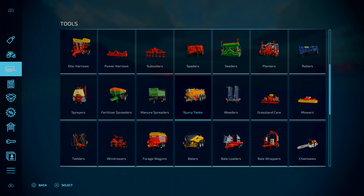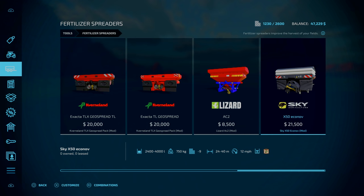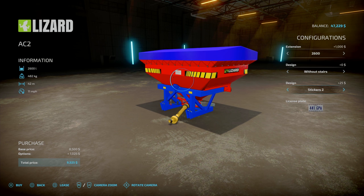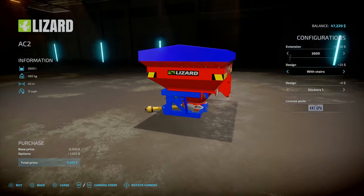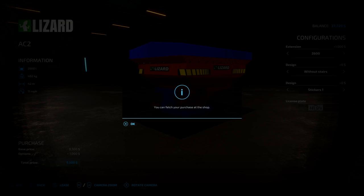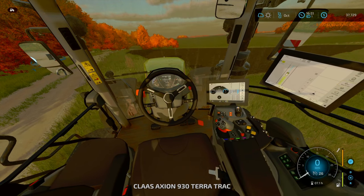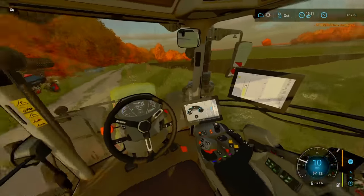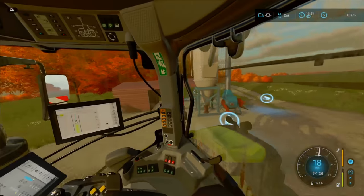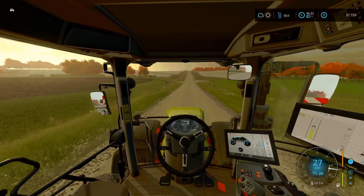It is solid fertilizer! I wish we'd done this earlier because I said we could have limed. It is what it is. I'm going to go with the AC2 — I like the black on that. Let's go without the stairs. Nine and a half grand. Obviously that dips into our funds, but we need to get that fertilizing done because it's going to help us with yield bonus. Also good for contracts — we've got a plough, a drill, and now a fertilizer spreader. Long term it's going to help us with the contracts.